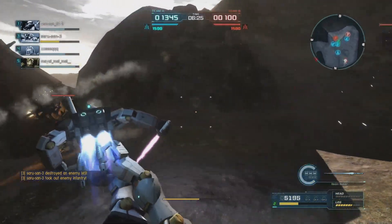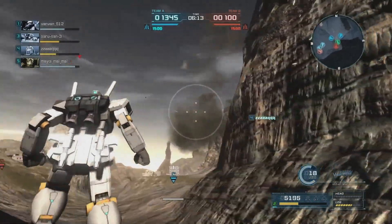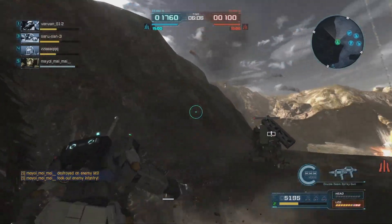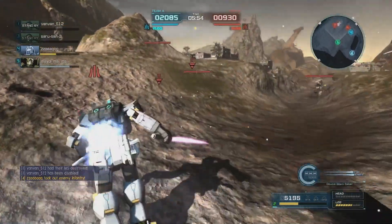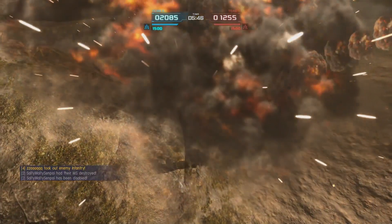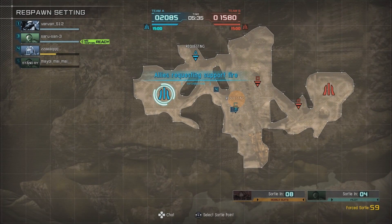I'm pretty sure this thing has a dodge roll, but I can't remember off the top of my head. As you can see, it has pretty decent melee power, but the downswing takes a long time to come out and it can get you into trouble. You're gonna see me get countered out of it a lot — it has such a long wind-up time. It's really hard to land if you have more than one or two people on you, and it's pretty much guaranteed you'll get countered out of it if both players you're fighting still have boost.